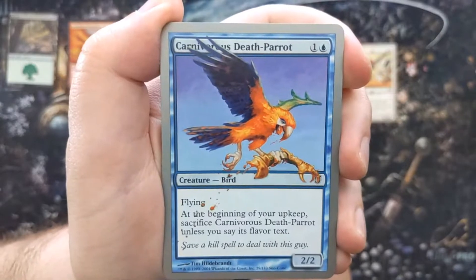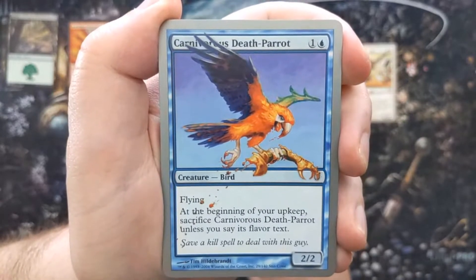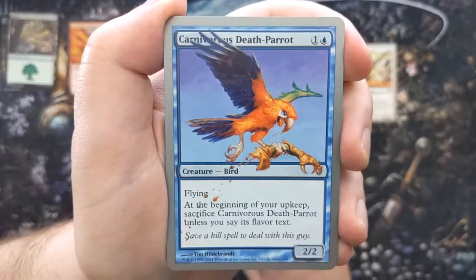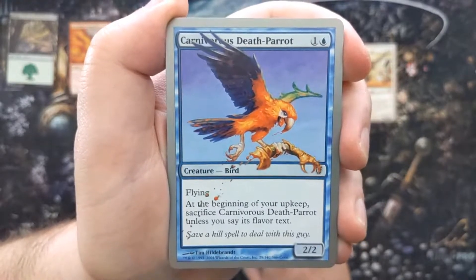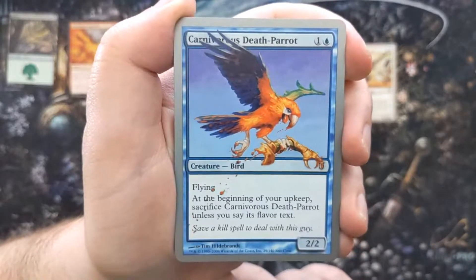Our first card is Cardpecker. It's got a Gotcha statement: whenever an opponent touches the table with his or her hand, you may say 'Gotcha!' and if you do, return Cardpecker from your graveyard to your hand. It's a 1½/1 — good old one-and-a-half. This was the set that added half damages, half health, and half manas — very ridiculous. We've got Carnivorous Death-Parrot: at the beginning of your upkeep, sacrifice it unless you say its flavor text.